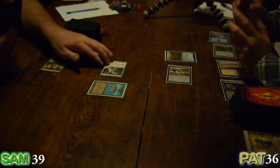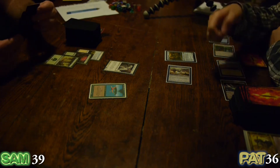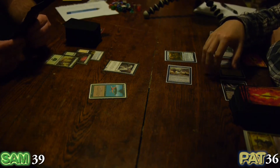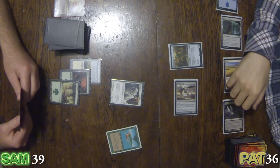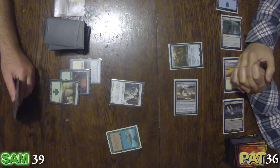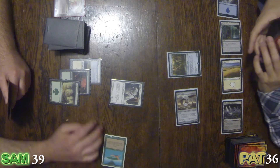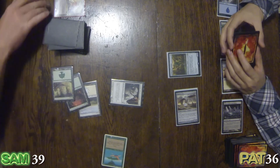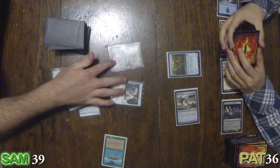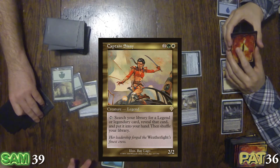Untap, draw a card. 4-4 creature — that's all he is. Time to bring out the big guns: Captain Sisay hits the board. Big guns, eh? I'm gonna need backup.